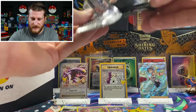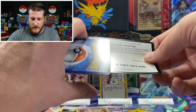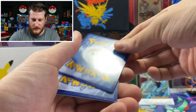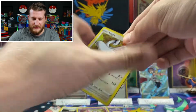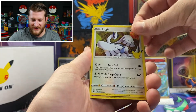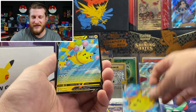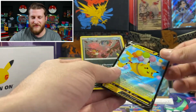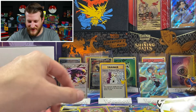That opened up kind of nice. Looks like we got something here — a V card! We got a Lugia, Cosmog, a Flying Pikachu V to go with our Flying Pikachu VMAX — very nice — and a Yveltal holo. I did also need the Yveltal, so very cool. I am happy with that.